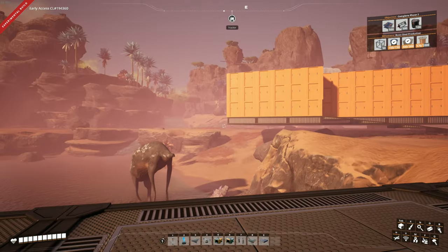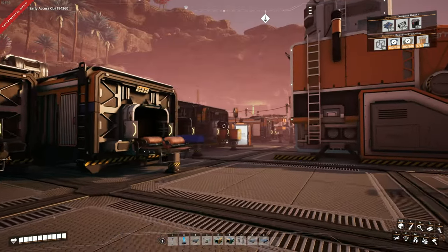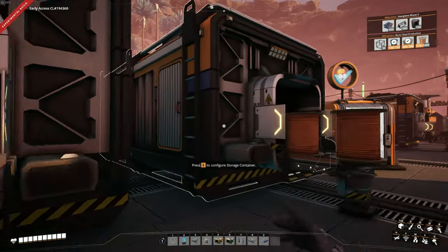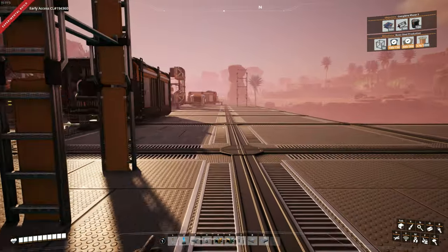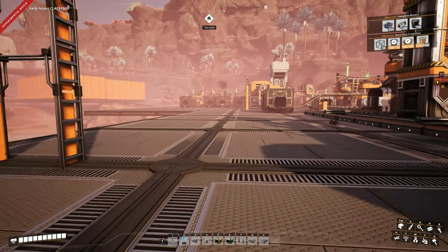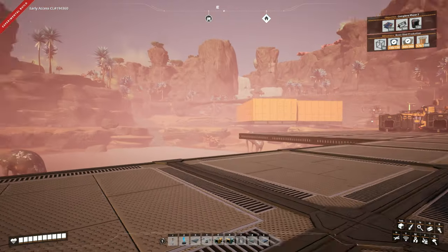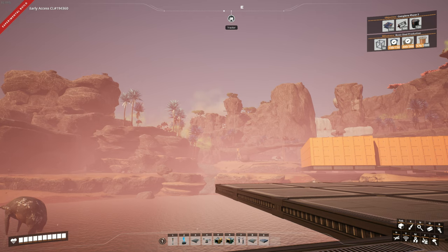We're ready to do steel here today, guys. We just have to get a few more pieces. I'm going to need some more wire - grab up three of those - and we're going to go down and grab up the frames. We got an extra 26 in here, which is good because now we have some to build vehicles and the components we need for our steel plant.